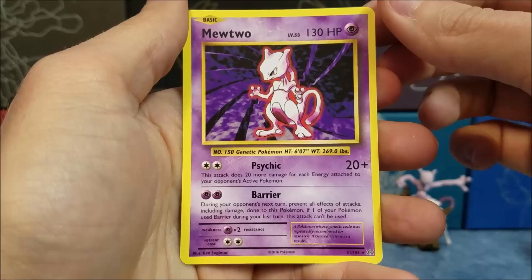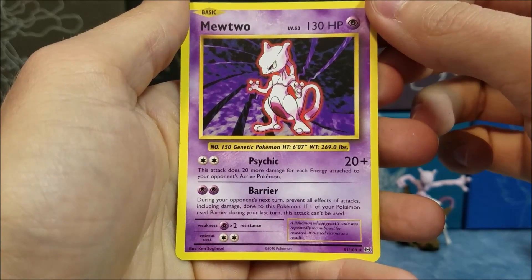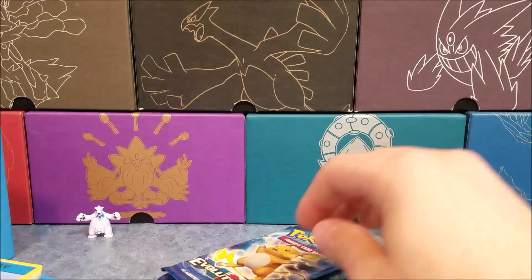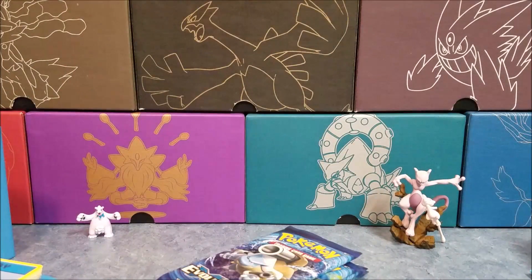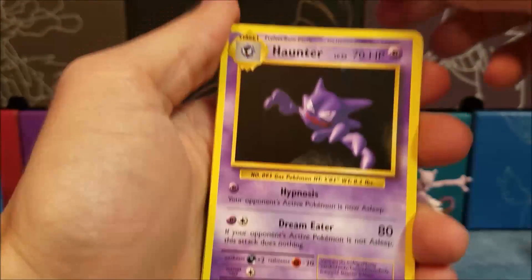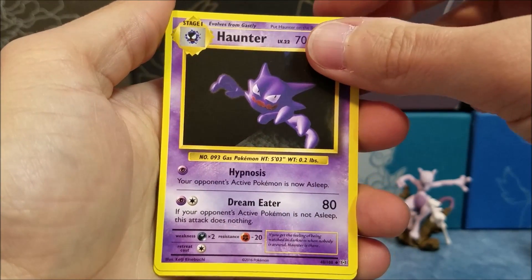And a Mewtwo! That used to be THE card back in the day. Next pack — we've got a Raichu, a Haunter with classic Hypnosis and Dream Eater.